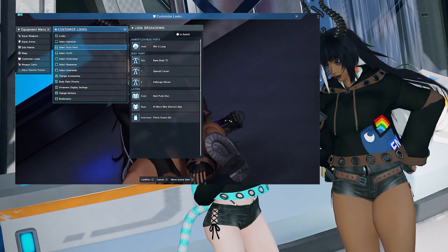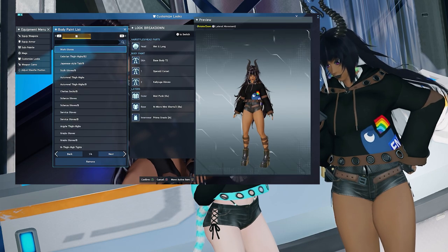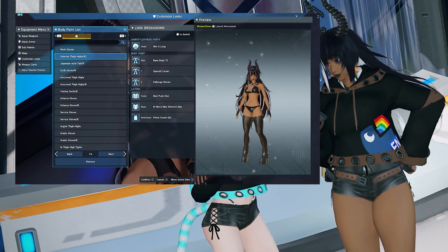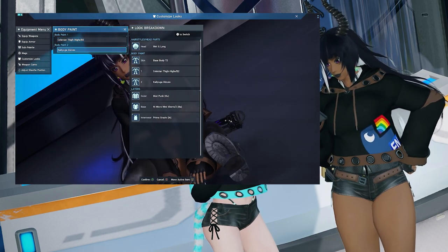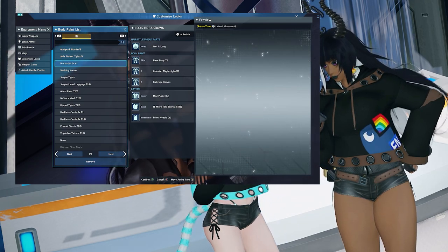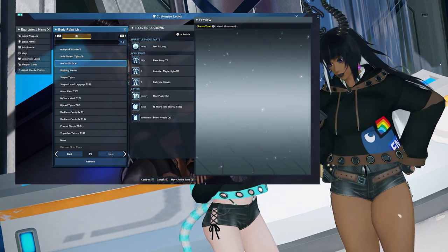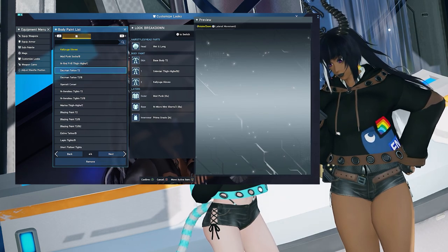Next is the Body Paint tab. You can select or replace any body paint that you own that matches the body type that you're using — Type 2 body paint with Type 2 body, and Type 1 body paint with a Type 1 body. You get to preview this as well. Some of the body paints are linked to your inner and base wear, so technically there is a way for you to change the color of the body paint, but I'll come back to that later.